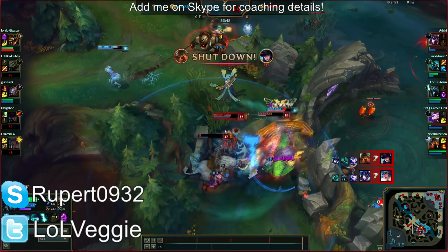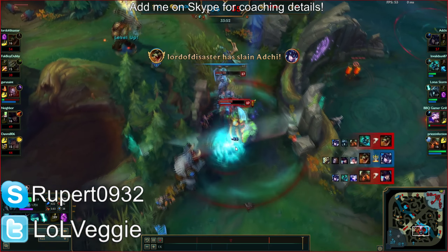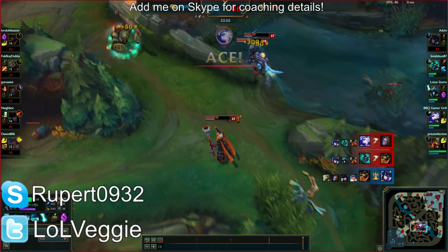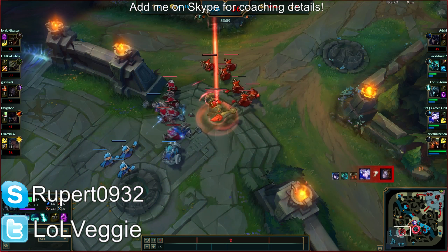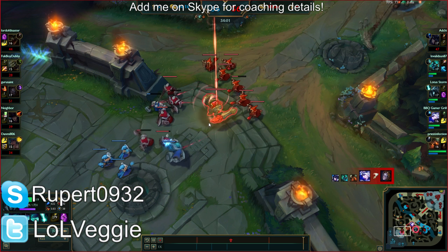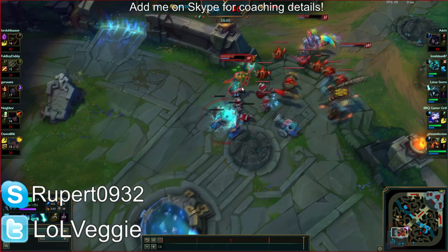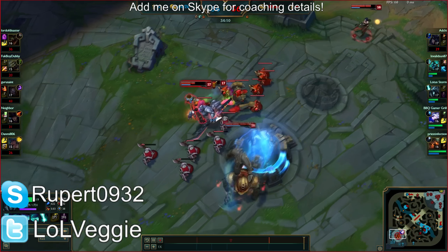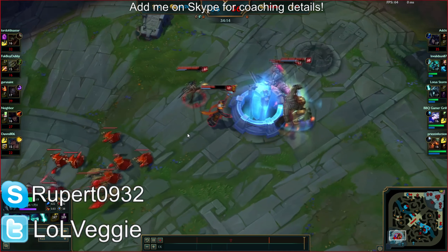As soon as this team fight is won, just go straight to mid and end the game — it's over. Don't chase kills because the wave is already pushed and you're the fastest pusher on the team aside from Ashe. Personally I would have saved the Teleport and just walked to mid, then let the Teleport tank the tower. You have a wave rolling so you're good to go.